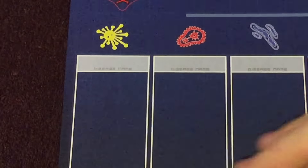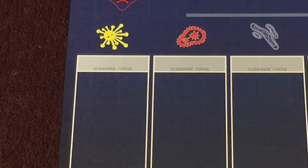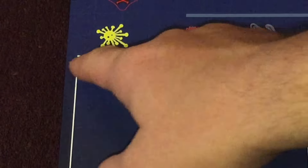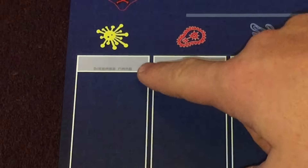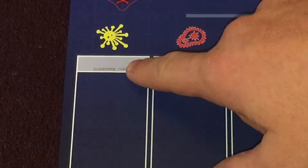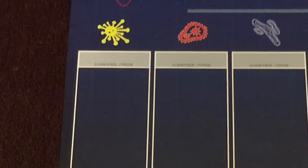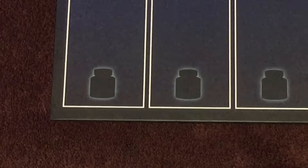Down here is the disease tracking area, and you'll use this area to keep track of any changes that occur to a disease. If you eradicate a disease, you actually write the disease's name here. Perhaps positive mutations would also be something you keep track of in this area. You can also see at the bottom that's where you put the cures when you find them.